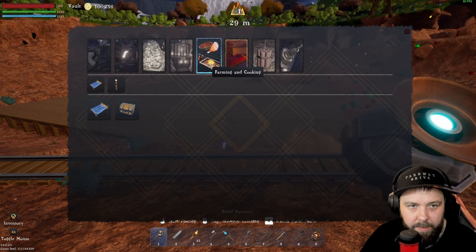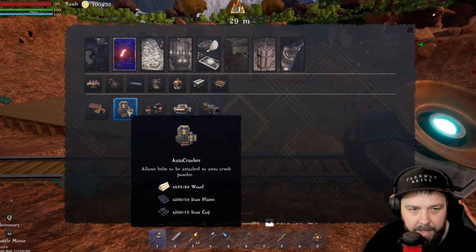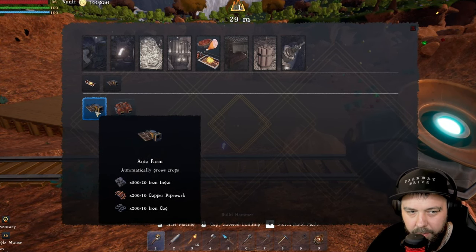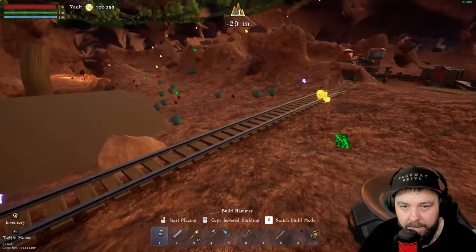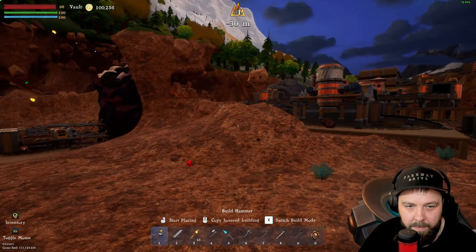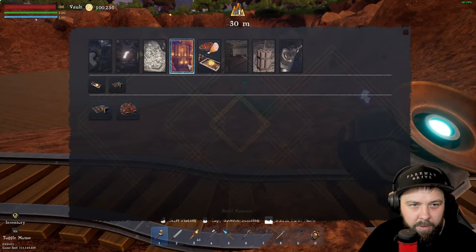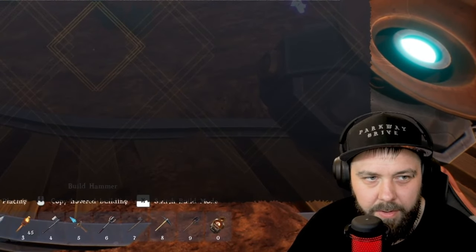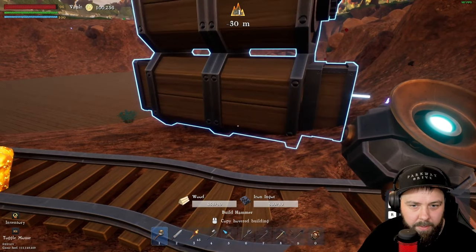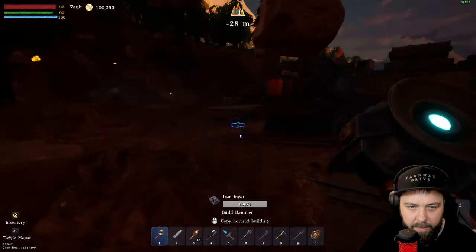We're going to try and upscale the ale farming. The auto farm requires water to water the crops, which is why we need coal - for an automated pump. I'll come over that hump and put a small storage unit here so we can just take from storage. We'll get a belt container and put it just there, then get the belt set up to fill up while we sort the rest.